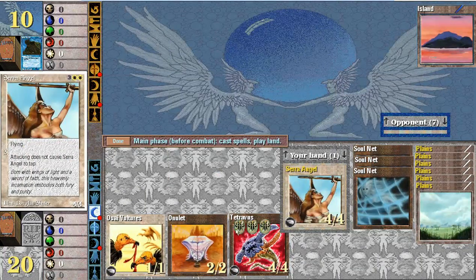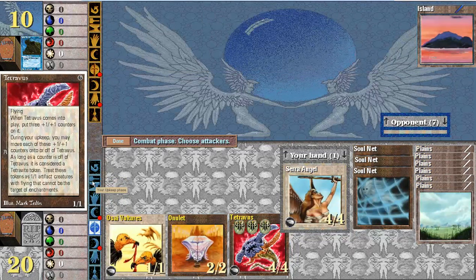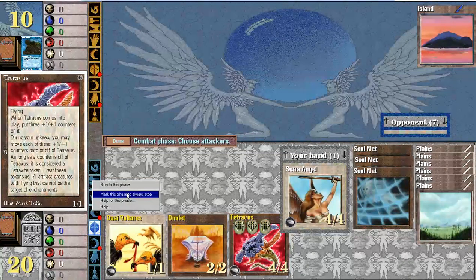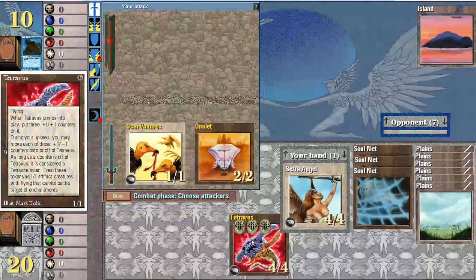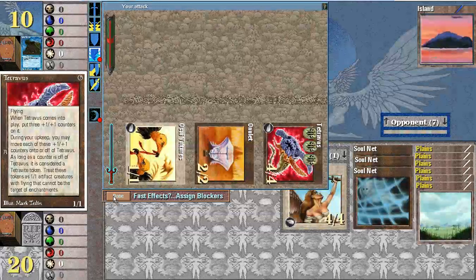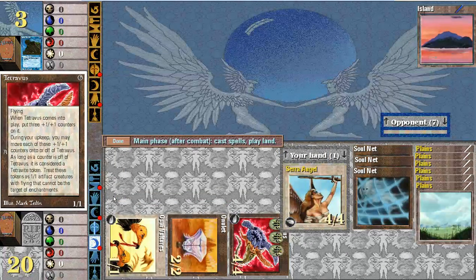See, how do I do that? When Tetra Vessels comes in, put three counters on. During your upkeep you may move each of these. It didn't even stop though during my upkeep. Mark this phase to always stop. Yeah, we'll toy with them a little bit — oh, too late. That's another thing: you can't take it back. This isn't kitchen table magic where you can say 'oops, I didn't mean to attack with that, take it back.' Once you click, you're done.